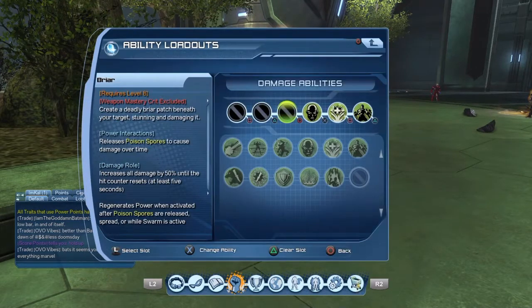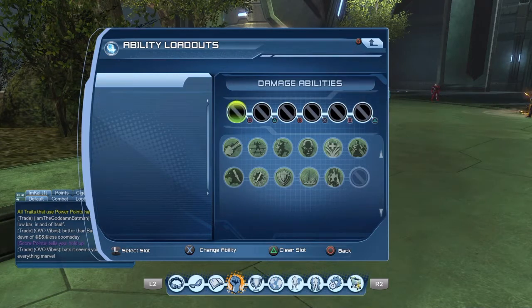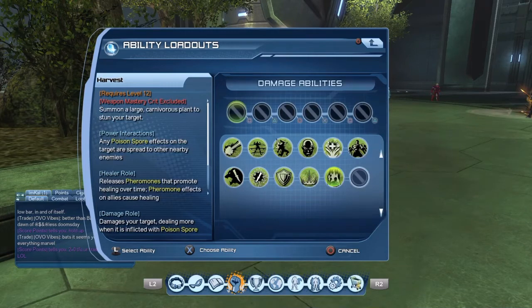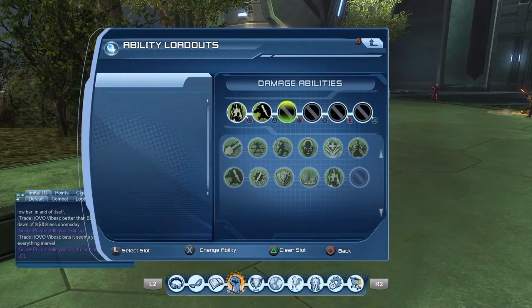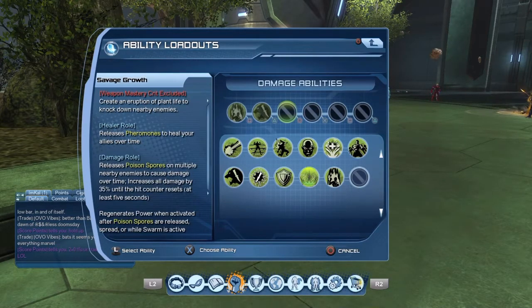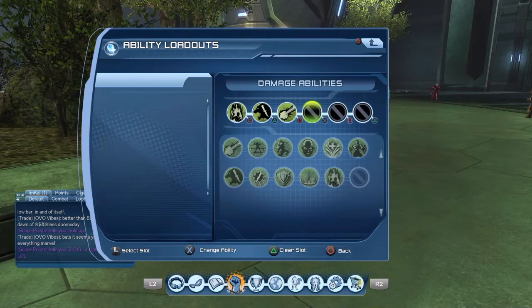Now let me tell you about Nature. You know how all the powers — like Celestial for example — when they get blocked, you get to use all your powers to block break it? Well, Nature does this too.